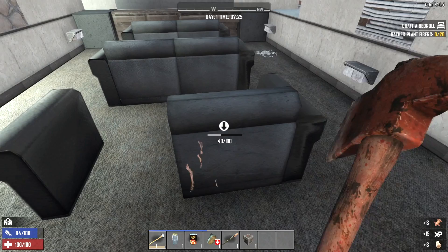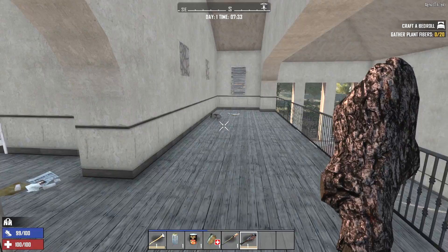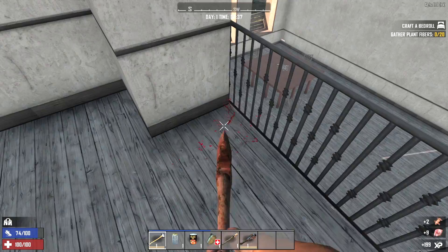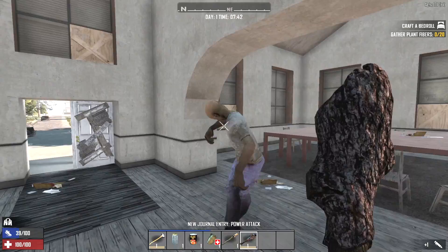Breaking up a couple of these couches for leather. We don't really need the leather right now — more interested in the wood so we can make ourselves a wooden club. There's a rabbit! Some free food. Every animal for himself out here. There's also a zombie downstairs along with a whole bunch of chairs we can pick up for the wood — that's nice.